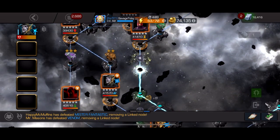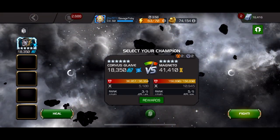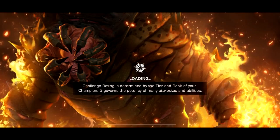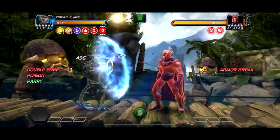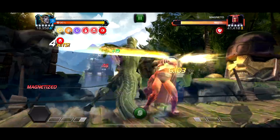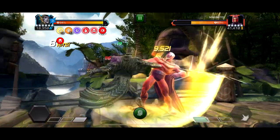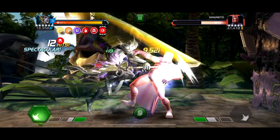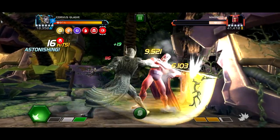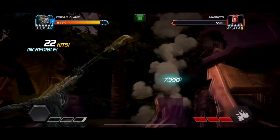Now all we need is the evade or autoblock charge, which we won't get in this fight but we'll get in the next one. So for this fight it's Magneto. The new Magneto is kind of annoying to fight because sometimes your parries won't land. Normally you'd want to bait out heavies, but his heavy has an unstoppable, so it's kind of annoying. Nonetheless, we're critting for 9.5k without class advantage — this guy's just dead, so easy.